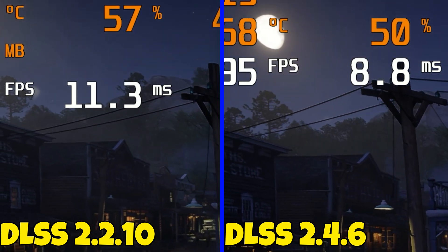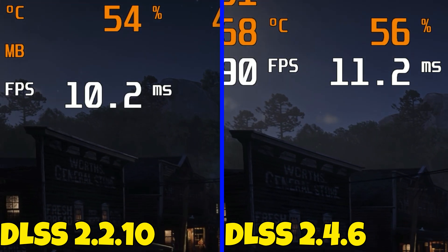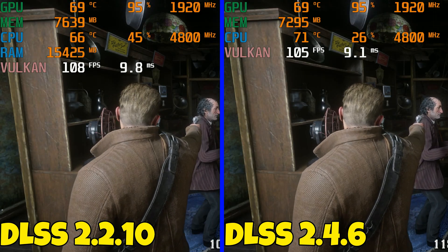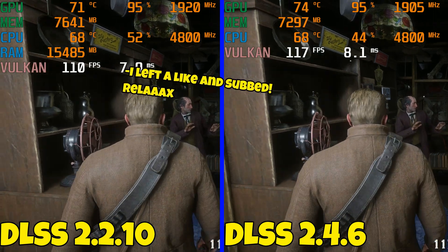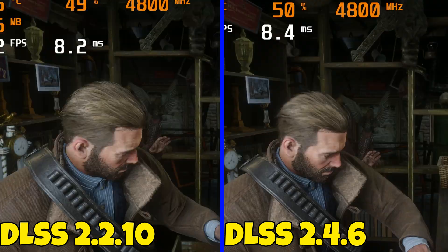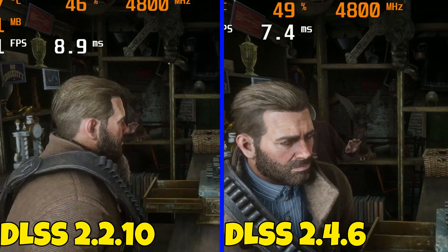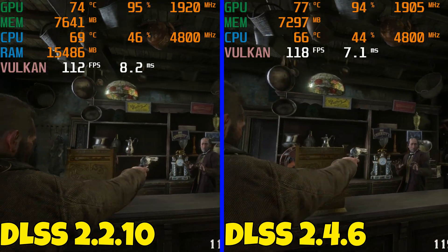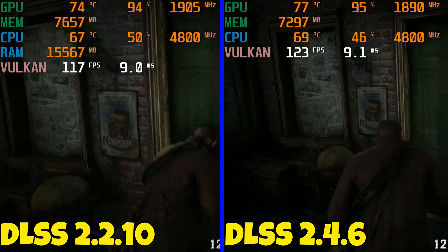Pay close attention to the power lines — you can still see the streaking on both versions, though it's slightly better on 2.4.6. The original DLSS version that comes with Red Dead has terrible over-sharpening. It affects the hair; you can see crawling jagged lines that just looked terrible, and it bothered me especially riding the horse around playing the game with DLSS on.